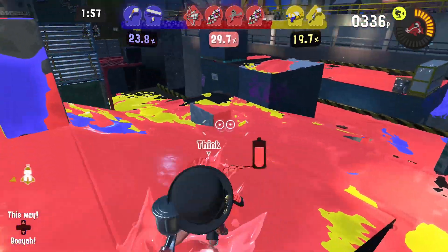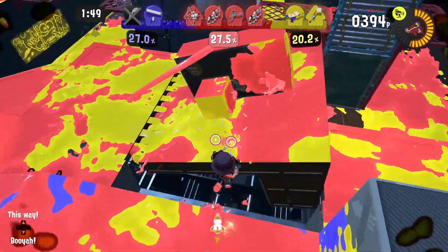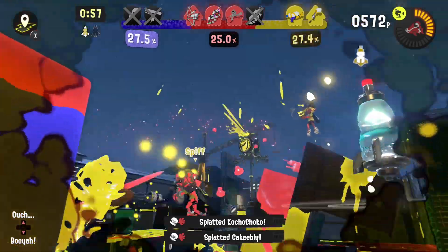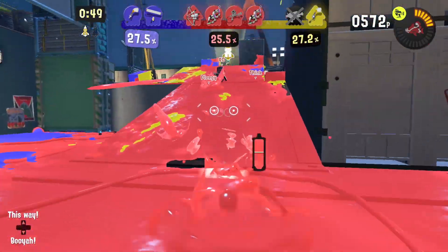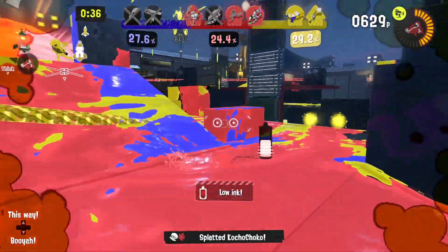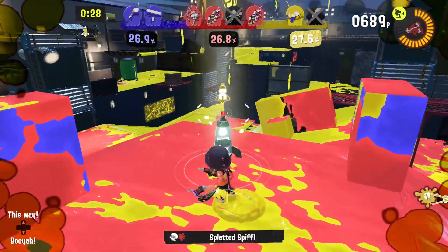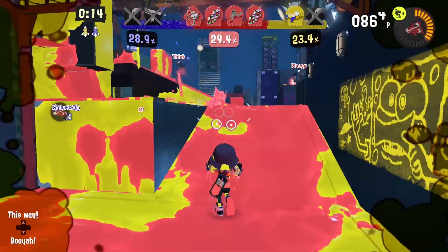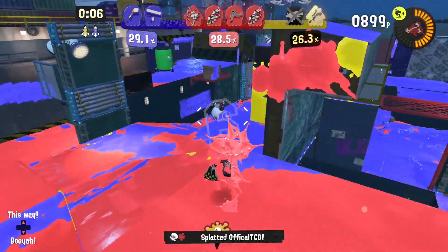Nice, we protected the ultra signal, we got two minutes. Can't let them get it. Nice job guys, I think we're doing pretty good — we got some coordination going on. One of us just has to stay here and protect and ink the rest of the map. Can't let them get to it. Come on Red, we got this clutch! We're able to recover a little bit, 40 seconds left. They can definitely get it from us. I think we just need to control this area and we're golden.